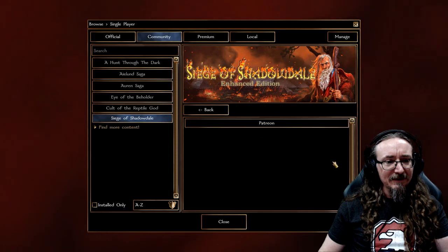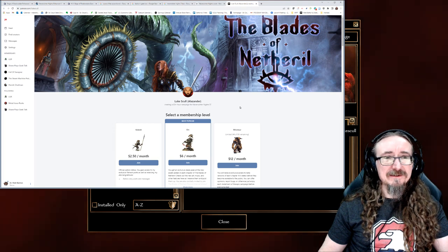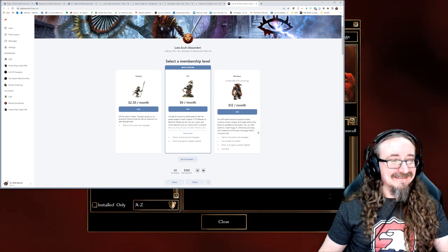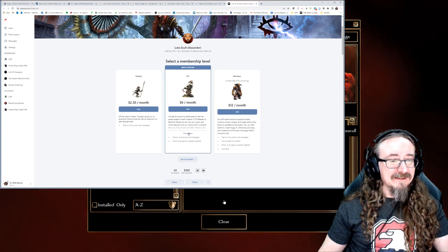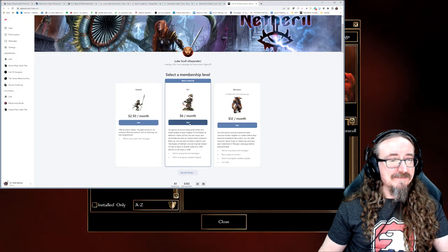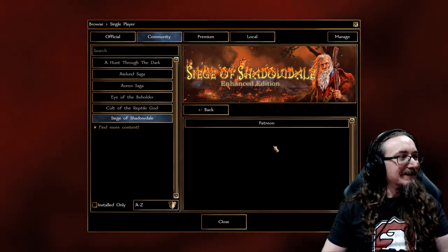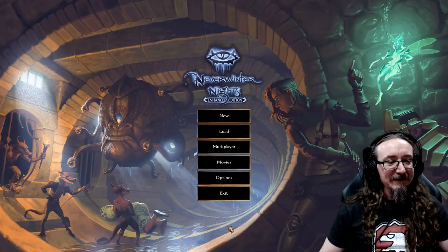All you got to do is click on New, then click on Community, and you'll notice one of the options there is Siege of Shadowdale. It was just that easy. I've already got it downloaded, but if I didn't, there would be an option to download it. I want to promote Luke Skull's work a little bit. Even though this is free, it's a 60-plus hour campaign. So you might want to kick in a little bit to support his efforts. Looks like he's got a novel coming out too. I want to get him on the show at some point. If you download this module and have a good time with it, do consider supporting him — maybe he'll do some more great modules.